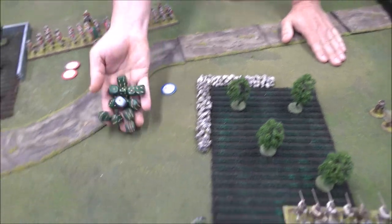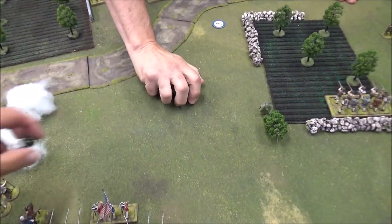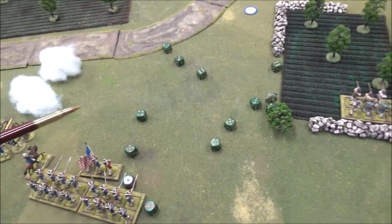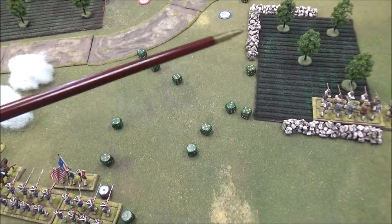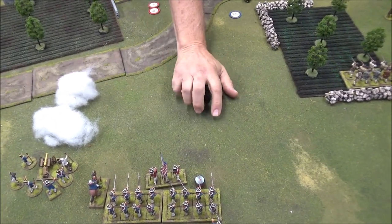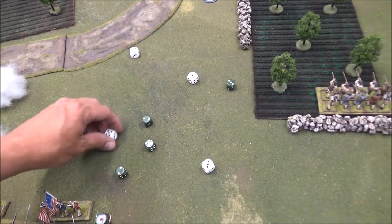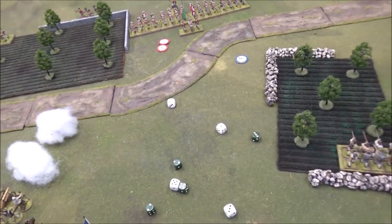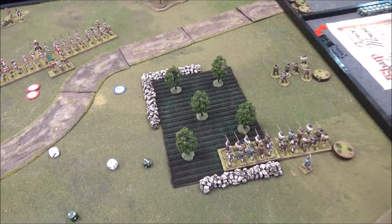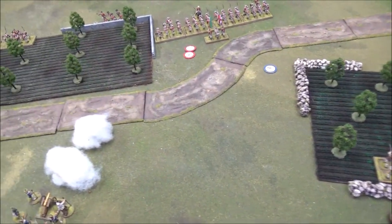Rolling sixteen dice in the open — three dead and four shock, actually five shock. Check the leader — it's Ramsbottom, lightly wounded. He loses one command. Five shock and two dead total, plus a wounded Ramsbottom. Blue flag, red flag. Tiffin comes up — we both have two flags but I'm ahead on force morale, so I activate Bartholomew Hancock's formation first. Present and fire — thirteen dice needing twos.